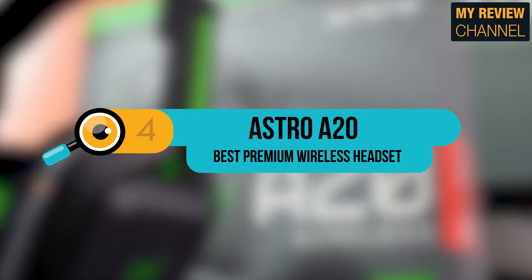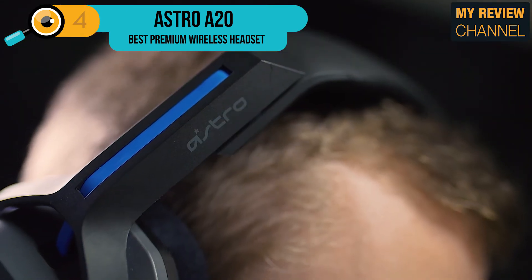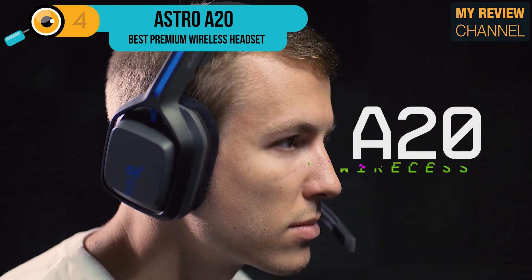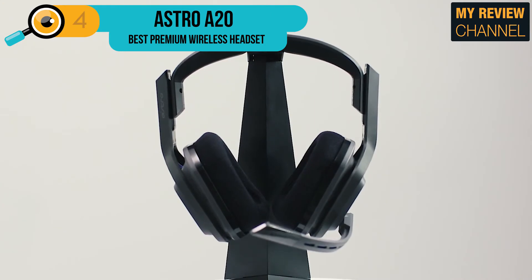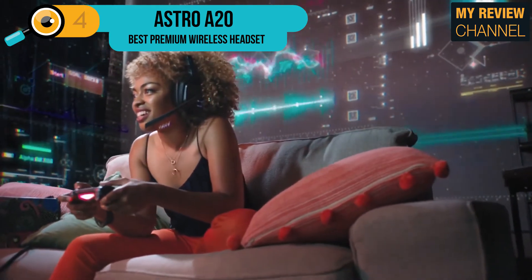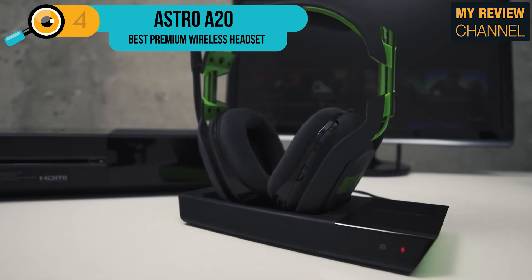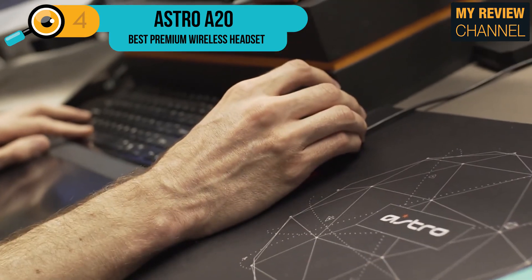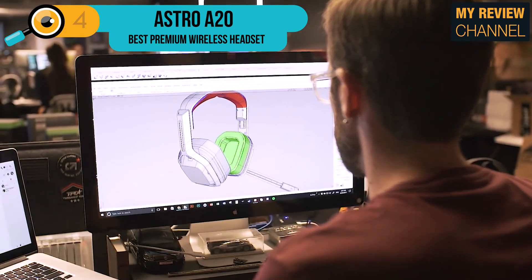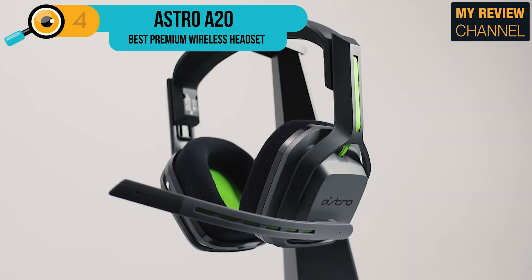Fourth on our list is the Astro A20, a comfortable gaming headset with roomy and soft memory foam fabric cups. What's different about this headset is that it has no 3.5mm jack and no detachable mic. However, it delivers an amplified stereo sound and 40mm driver audio fidelity tuned for better audio performance. The Astro A20 is made of flexible and lightweight materials that offer a perfect fit and eliminate headset fatigue. With up to 15-plus hours of battery life, you can surely enjoy playing your favorite games. Its microphone has an auto-muting functionality where it enables you to mute the mic by just angling it upwards — quite innovative.